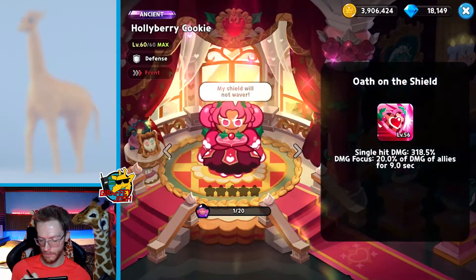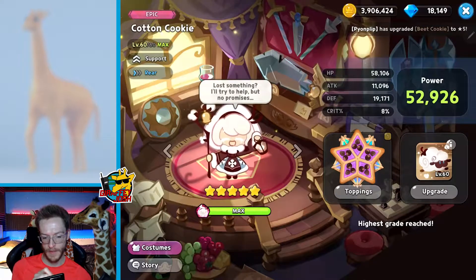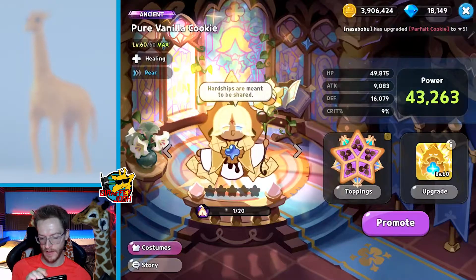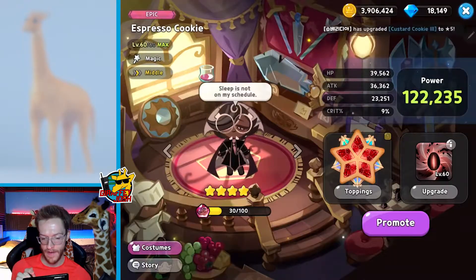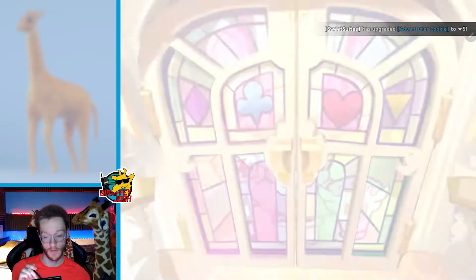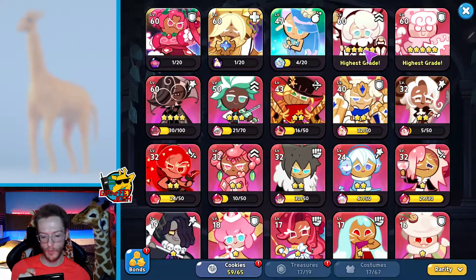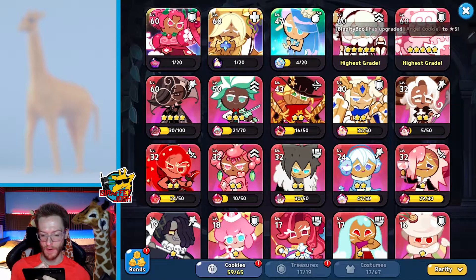I can upgrade — look at that, she's so close to level 60! I've got Cotton Cookie maxed out at the moment, she's just so good, one of my favorites. Technically maxed out — I know I haven't started her up yet — and Holly Berry's nearly there too. I can max out Milk Cookie — I should do that actually. Let's get him up to five stars. There we go, Milk Cookie maxed out as well now. So we've got two characters maxed out, and I'm close to getting Espresso Cookie maxed out as well.